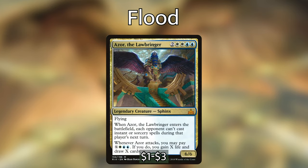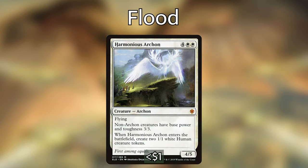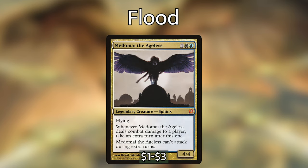Azor the Lawbringer is two white white blue blue for a 6/6 legendary sphinx with flying. When it enters, each opponent can't cast instant or sorcery spells during their next turn, and when it attacks you may pay X white blue blue to gain X life and draw X cards. Harmonious Archon is four white white for a 4/5 archon with flying — non-archon creatures have base power and toughness 3/3, and it creates two 1/1 white human tokens on entry, effectively making all our small flyers into 3/3s.